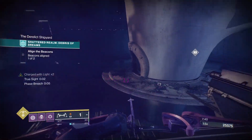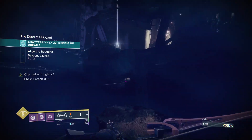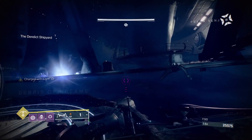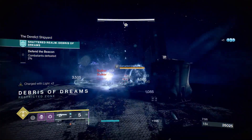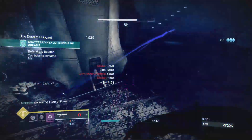I'm sure everyone already has it from the vendor. Now we're going to activate the second beacon — this is the one where a lot of people will have trouble. There is a lot of arc here and Unstoppable Champions. I highly recommend using Witherhoard; just pop it down and then use your arc heavy, the Tarantula.